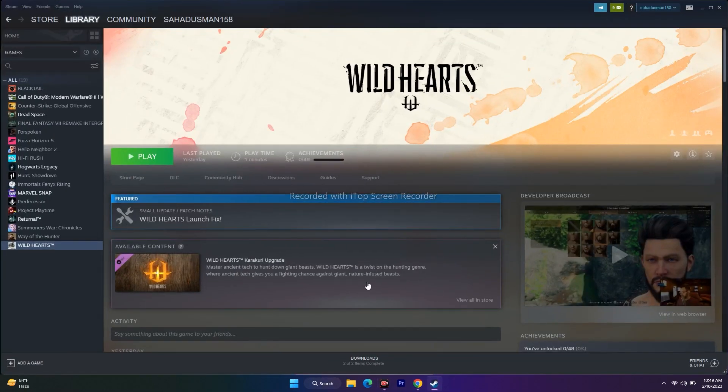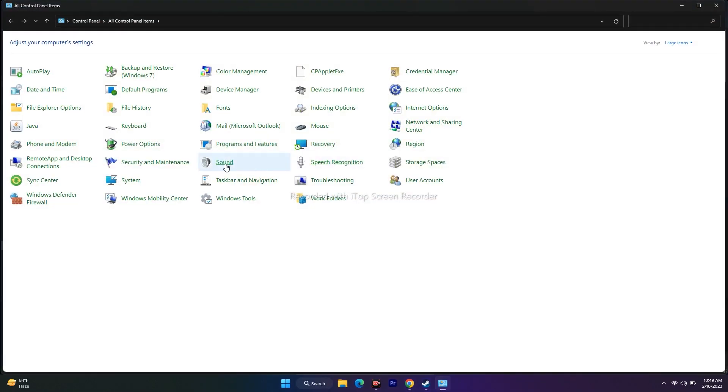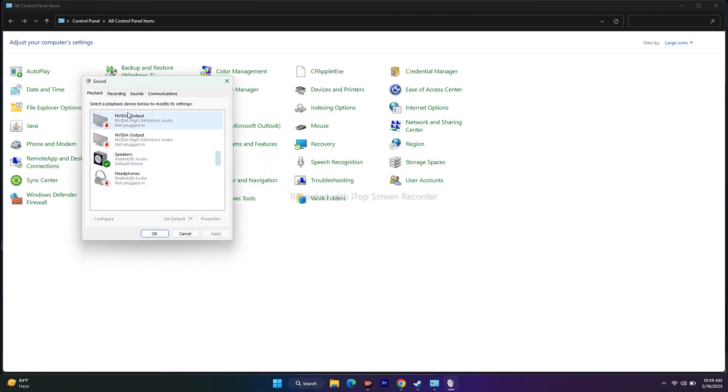The next fix is to disable the Oculus Voicemeter if it is present. Go to Control Panel and then Sound. From here you will be able to see the Oculus Voicemeter if it is connected. For me it is not there — only Speakers — but for you there may be an Oculus Voicemeter. If it is there, right-click on it and go to Disable. After disabling, try to play the game.